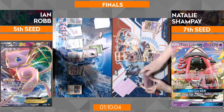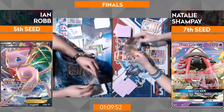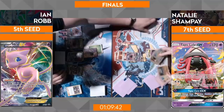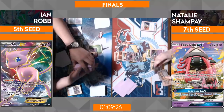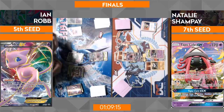Natalie typically takes full advantage of Garbotoxin to lower hand sizes, turning off Trades and Octillery, but she's not in a position to do that yet. An Ultra Ball off the top — with an S-Ball as well — maybe we're going to see Garbotoxin and a Buzzwole come down. That's why she's in the finals! She gets Carbink in front of that Mew and forces something else to come up and attack. If she starts with Buzzwole, Ian has Mew to knock it out; if she goes Zygarde, Ian has Golisopod — it's a very awkward setup for what she wants to prioritize.